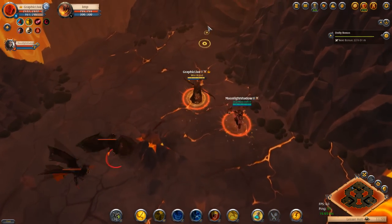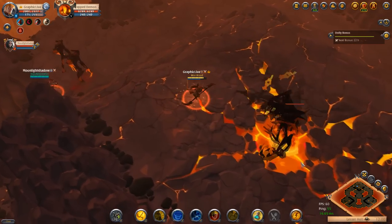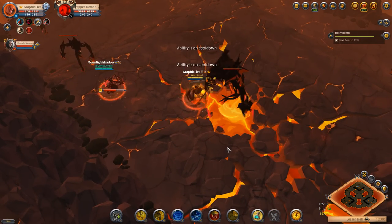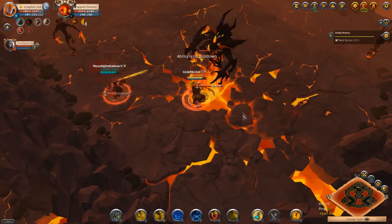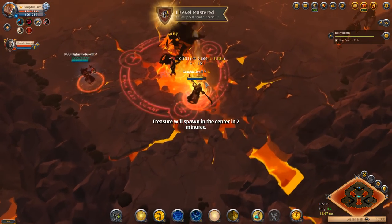I did give you guys the gear — let's go over it: hunter shoes, stalker jacket, demon cape, soul scythe, royal helm. Resist pot obviously, and then I go beef stew to keep that burst damage. So this is going to be a burst build.